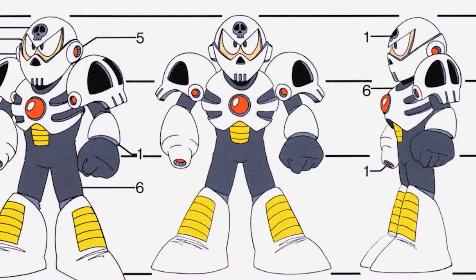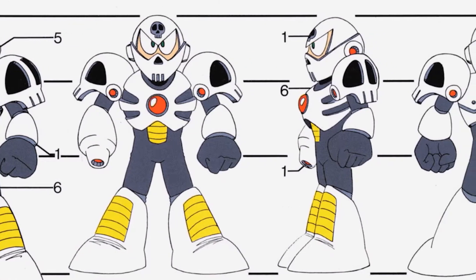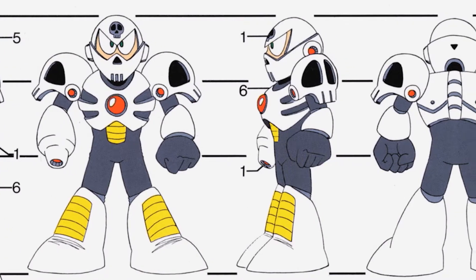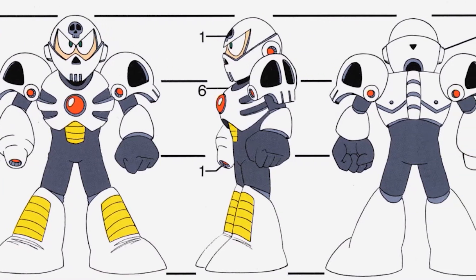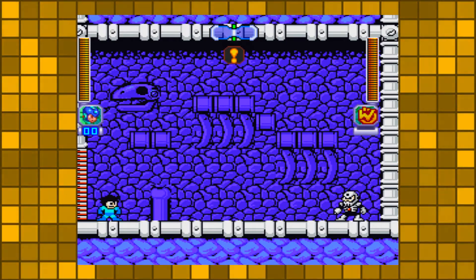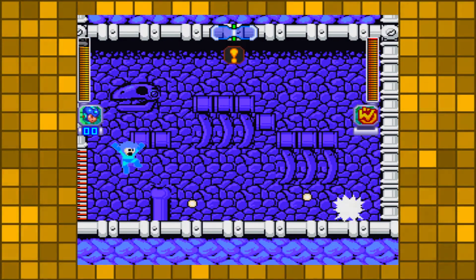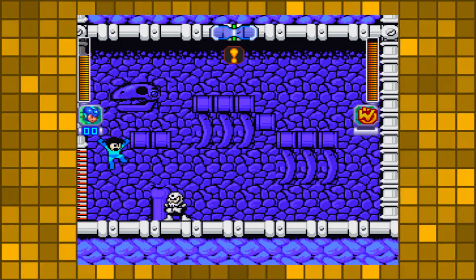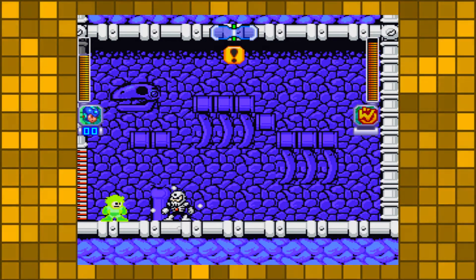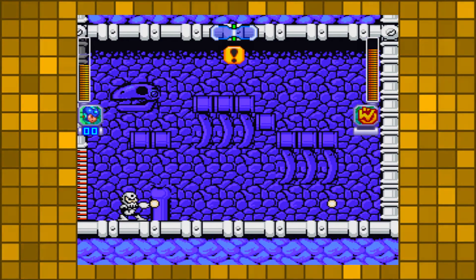Skullman's humanoid build is equipped with a buster cannon in his right arm and 16 shotguns concealed in his ribcage, making him a threat at any range. In addition to his immense offensive capabilities, Skullman can generate an electromagnetic field around himself, coupled with a set of six skull-like discs that appear from the mouth of his shoulders. This is the Skull Barrier.